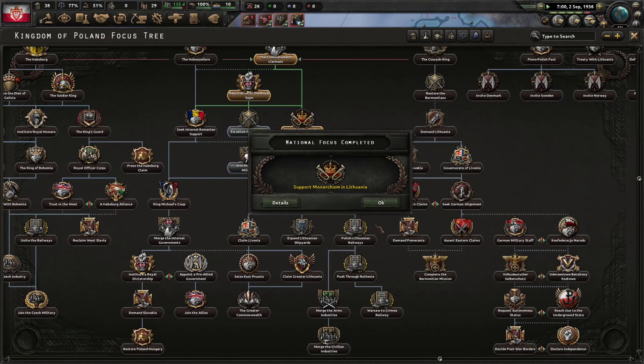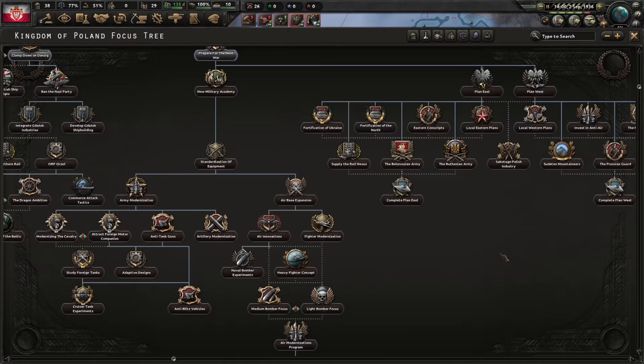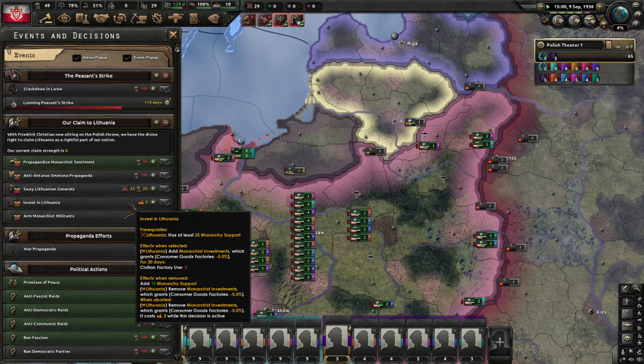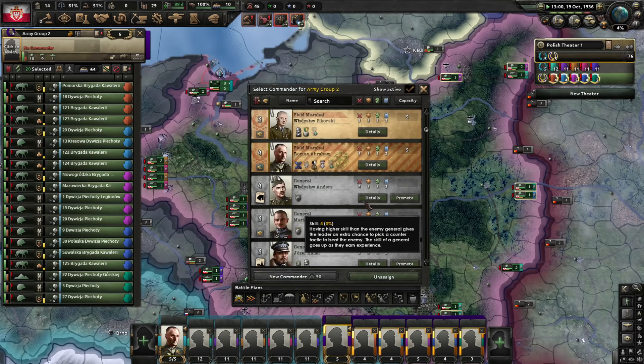We have 100 political power — let's use that to improve worker conditions. Extra stability boosts your country overall. Support Monarchism is ready. We can now start taking decisions to support monarchism in Lithuania. We'll divert attention towards the peasant strike too. Fill derailleur gaps — with monarchist sentiment you have to do this decision three times, so that's 150 political power total. After that, if you're not in a rush, you can just keep investing in Lithuania, which is the cheap option.